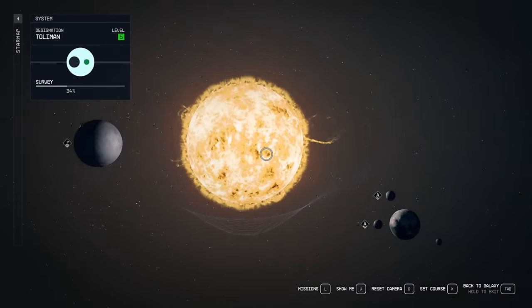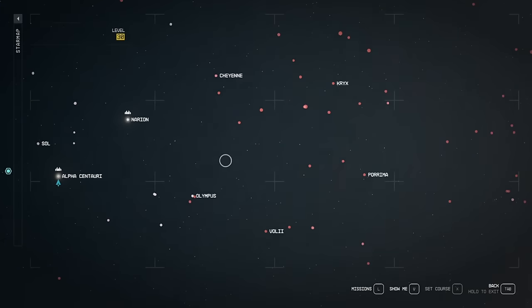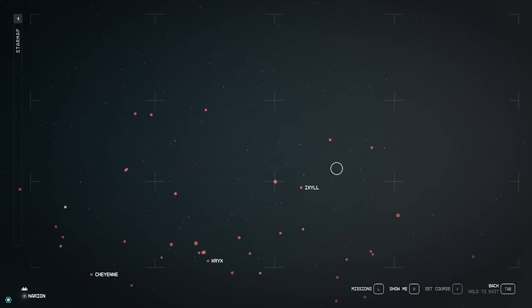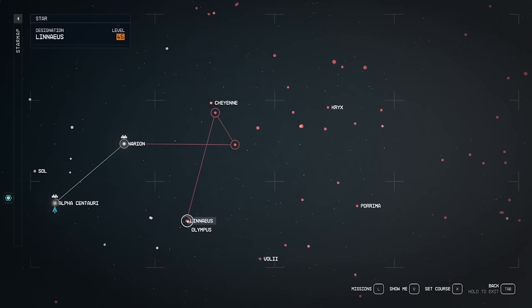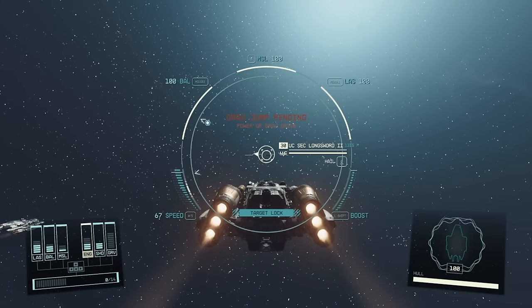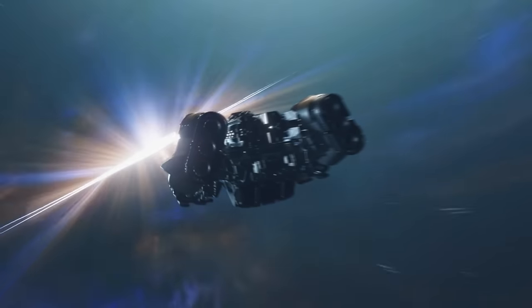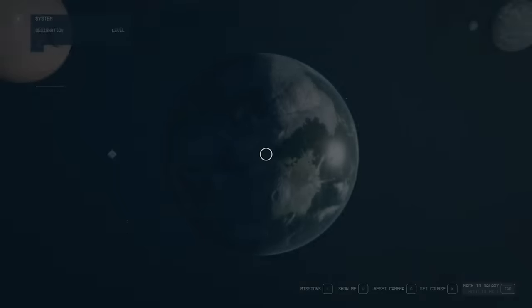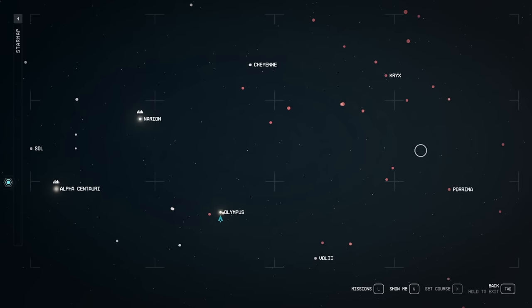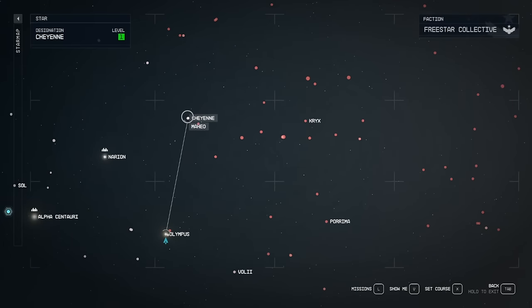Alright, we got the weapons we needed, now it's time to move on towards the Serpentus system. The best way to go about this — Serpentus is way out here, so we have to go down through Olympus. While you're working your way towards Serpentus, just keep an eye open for anything that spawns; you could get a good ship along the way.